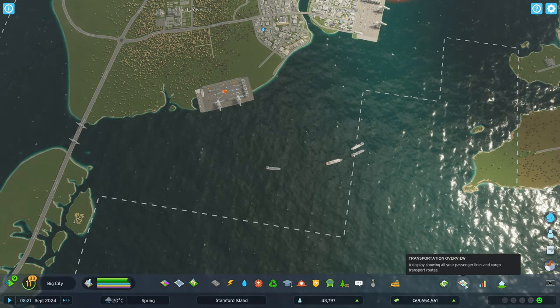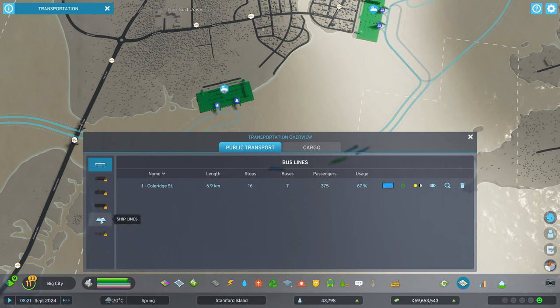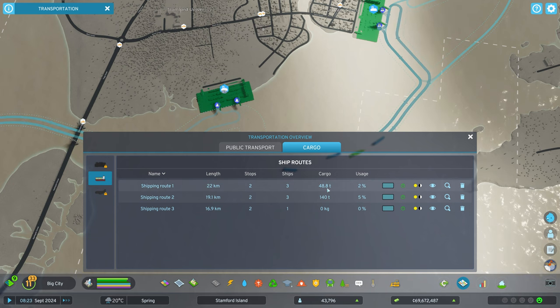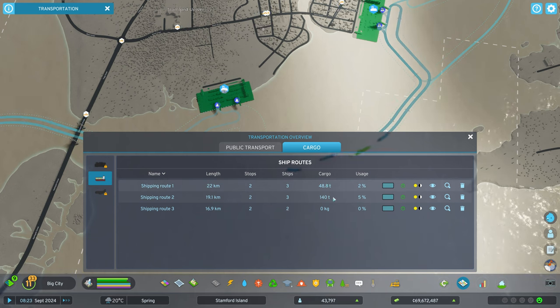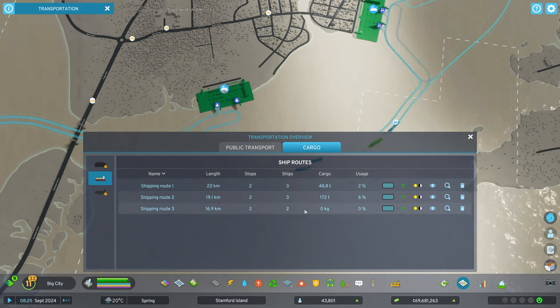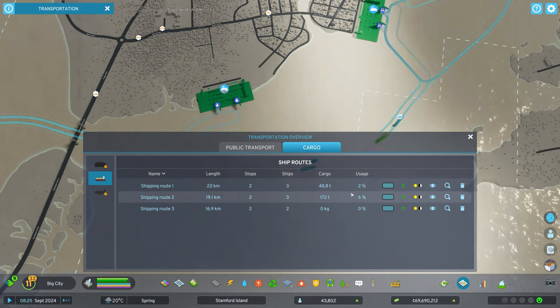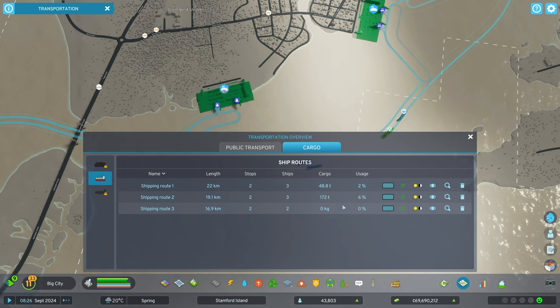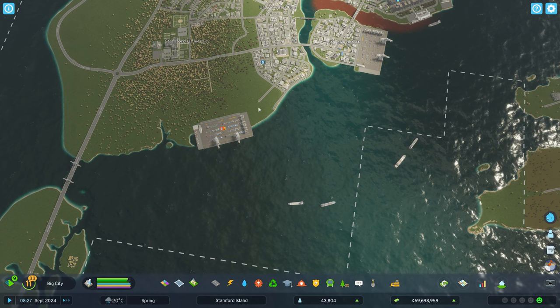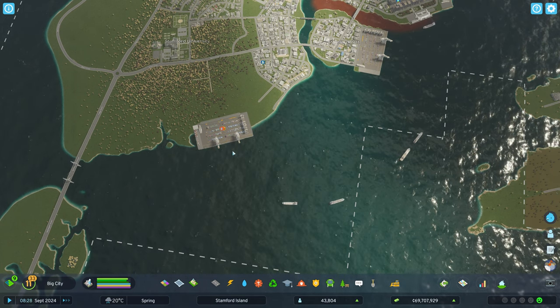Go to the bottom right transportation overview, then to ship lines and cargo, and you can see the shipping routes and how they've done. Routes one and two I already had; shipping route three is the one we just made. It doesn't have any cargo yet because it's not connected to anything.